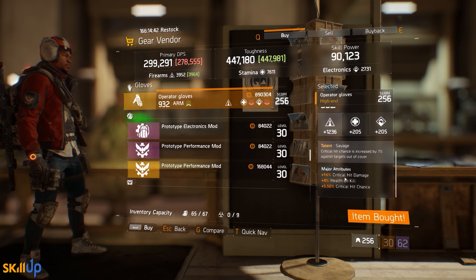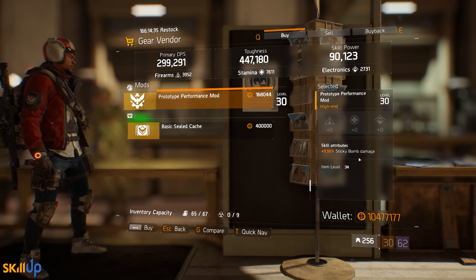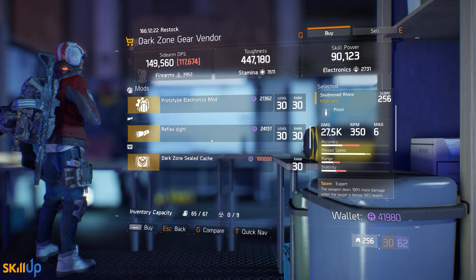There's also a sticky bomb damage mod here rolling 3.5 out of a max of 4%. At the Dark Zone gear vendor this week you're going to find a Prototype Electronics mod.